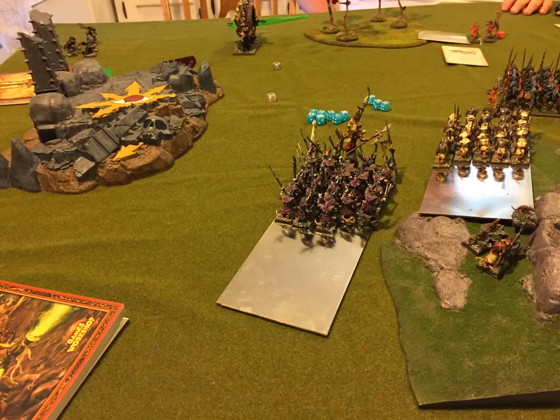So what happens next: the Doom Wheel runs over there and blows up the Salamander. He charged into them, bolted them, impact hit — the Salamander died. You'll also notice there are a lot fewer Skinks and they are fleeing. I declared a charge, measured the distance between my Slaves and the Sauruses, and figured he would flee with the Skinks if I charged them with Slaves — because even Slaves will wipe out packs of Skinks. I charged with the Slaves knowing that even on a six I was still going to end more than an inch away from the Saurus. And he did flee.